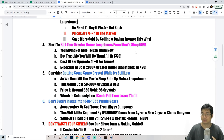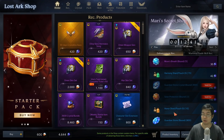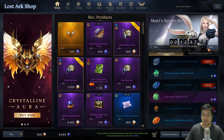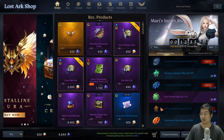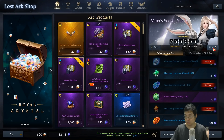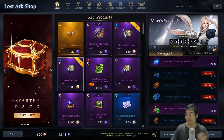Tip four is very important: buy your Greater honor leapstones in the Mari secret shop. You might not be at 1370 yet, but building up Greater honor leapstones now can matter a lot. As you go through the Mari secret shop, you'll see honor leapstones and definitely buy those for the best value — but you'll also see Greater honor leapstones at five for 50 crystals.